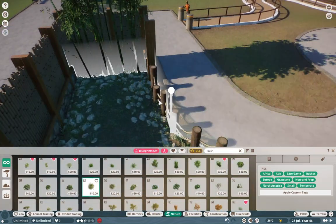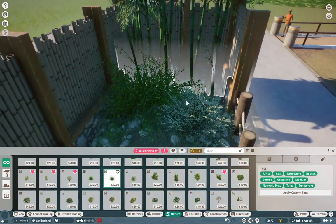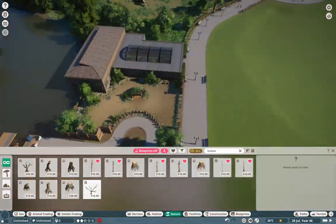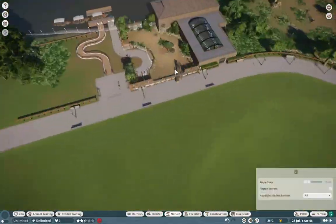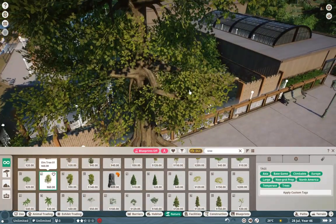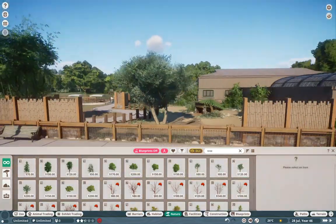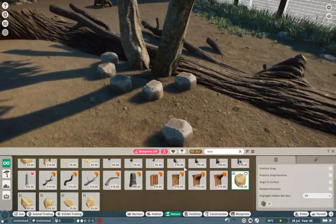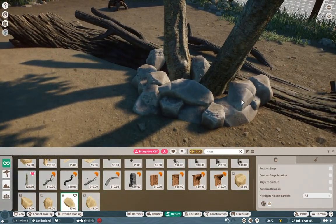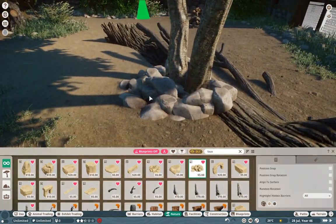Bamboo is probably your cheapest resource for some nice, quick, effective theming — that's oftentimes what you'll see in real zoos, using bamboo for theming. We also use some logs — I forget who they're by, but they are credited in that little row right in front of the lynx habitat. I do have a whole area dedicated to all the blueprint makers, so definitely check that out if you get the file. I'm not sure when I'll upload it — I think I want to get a couple more habitats done before I put out the first version, so keep your eyes peeled.